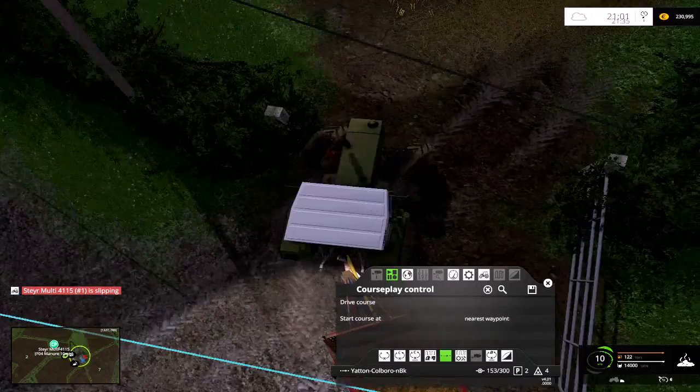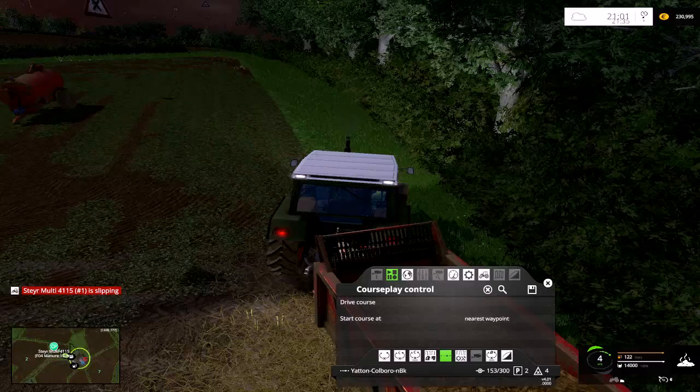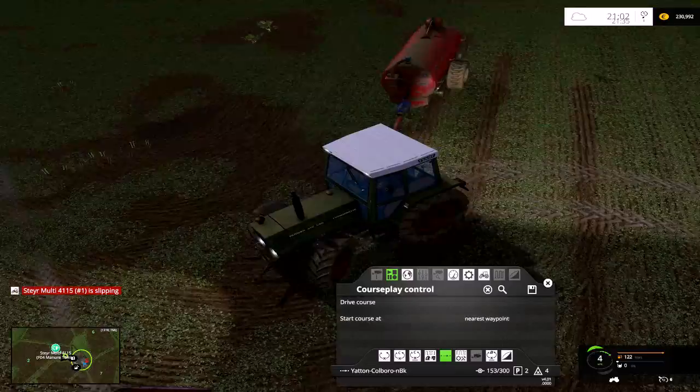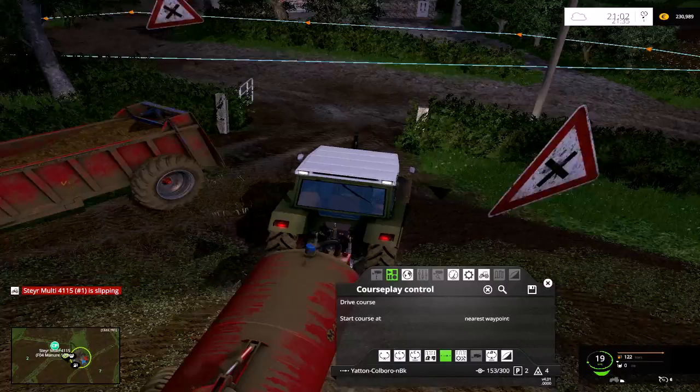Take that little tanker and go and get it filled up as well. We've got another tub of manure there ready for this — maybe we should buy some more cows so we've got plenty of manure and plenty of slurry. We can always get slurry as well from the bio facility, though why it makes slurry I don't know.